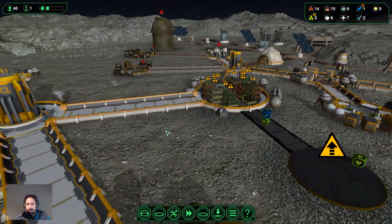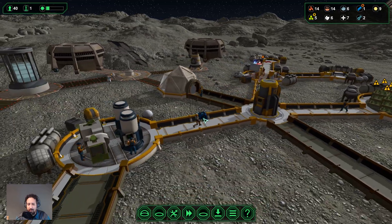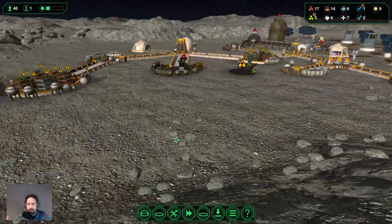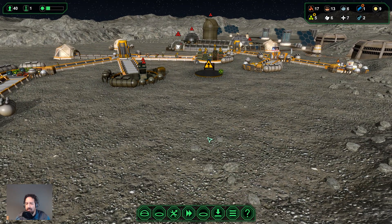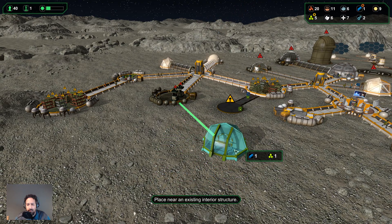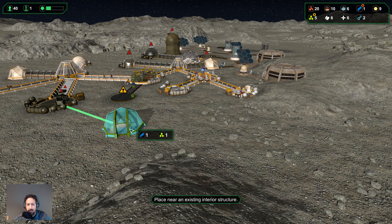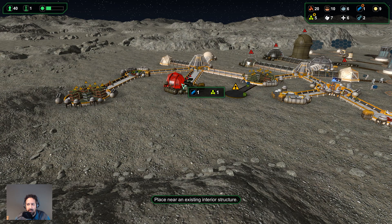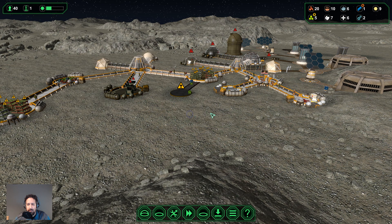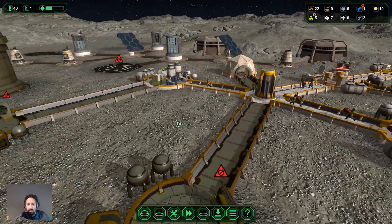We need one more metal here. Where's the metal? There it comes — it's going to the airlock. Our colonists are still walking all the way around. Perhaps it's a good idea to put down another airlock on this side as well — that would allow us to build some utilities over here too. But actually, I want the power collector built first — that's more of a priority than building more airlocks right now.